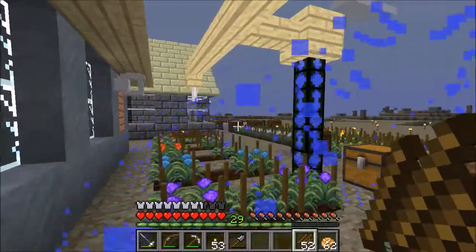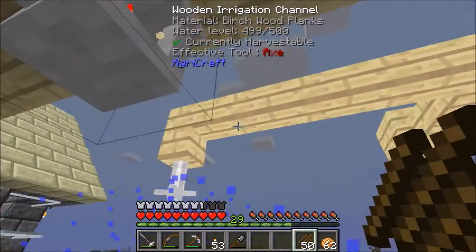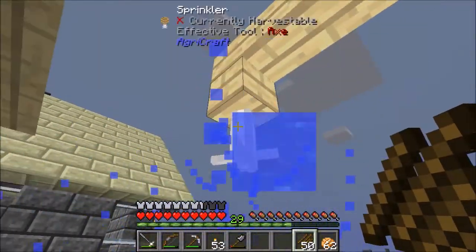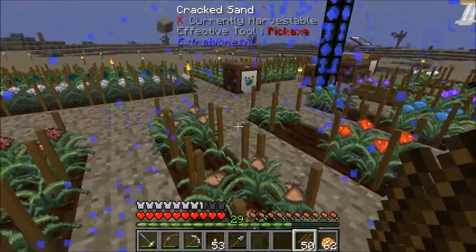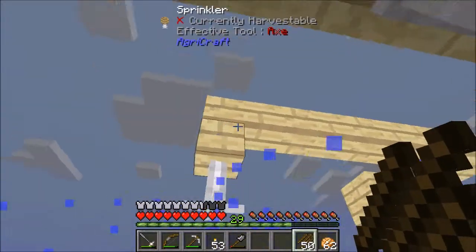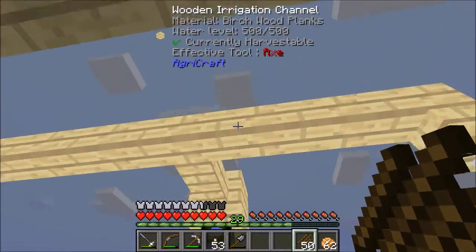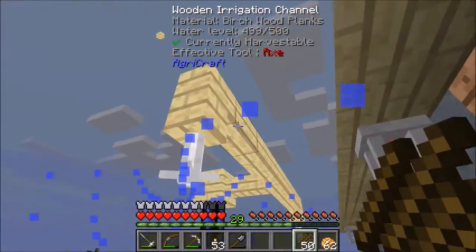This area is a little bit cramped because I didn't really plan it. But this here is a sprinkler, also from the AgriCraft mod — same mod that adds the crop sticks and the mutations and whatnot. The sprinkler, obviously as you can see, sprinkles water around, and that increases the growth rate of any crops that it waters. The water is delivered through these irrigation channels, and they come from this water tank right here.